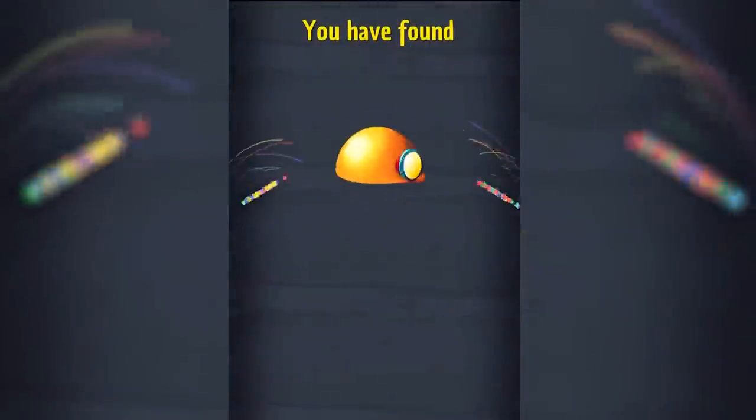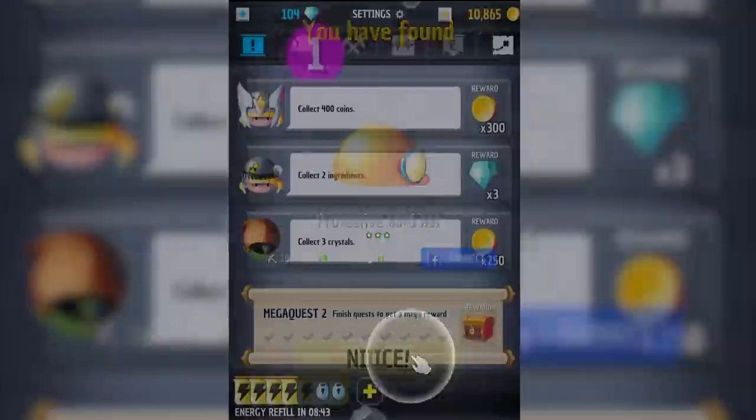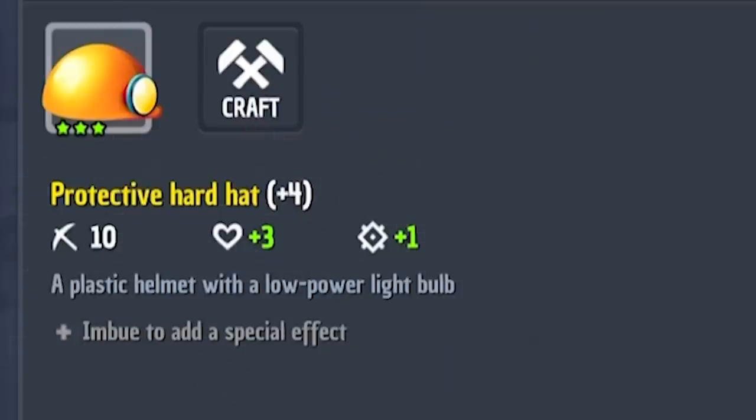Apparently we get a flawless bonus so we get to swim through all these coins and a diamond. Hopefully these are worth lots of money. Along with ten thousand dollars we have a chest to open. We have found a protective hardhat — very important when you're mining. And that's something we can put on, which is going to give us plus three health and plus one light.